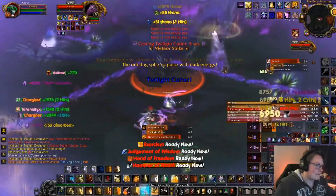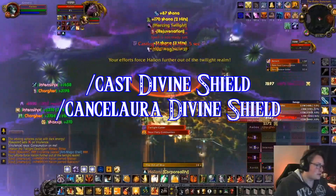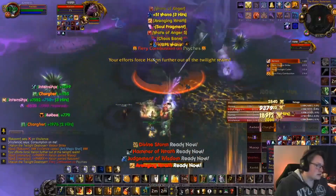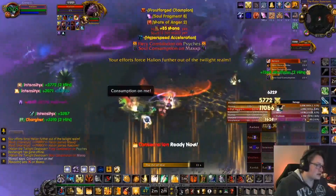If you macro Divine Shield with a Cancel Aura in the second line of the macro, you can use it like a Shadow Priest would use Dispersion — wait for the big damage to happen, shield up, shield down, and start for easy damage.